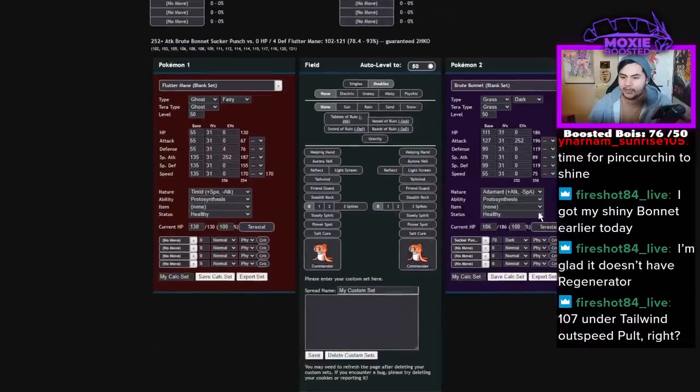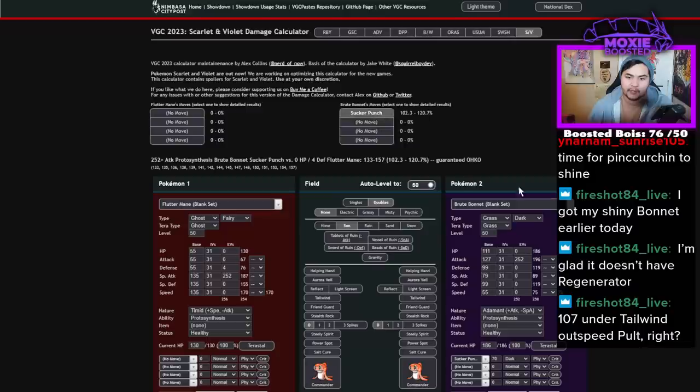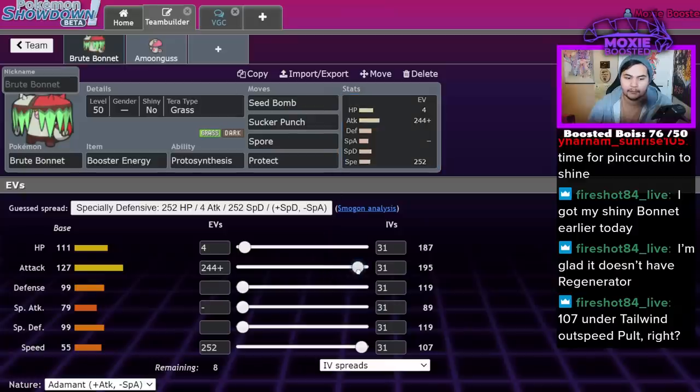This is a really strong Pokémon. If we activate Protosynthesis, if we turn on the sun, now we know that Sucker Punch is a guaranteed one-shot. With that in mind, you can actually decrease the attack stat a little bit — down to around 220 — and now you get a little bit more bulk out of it.